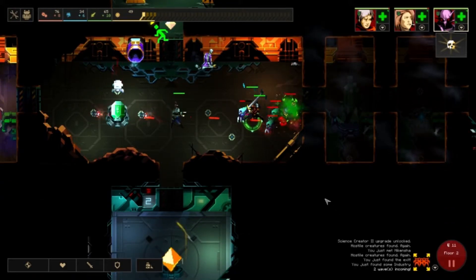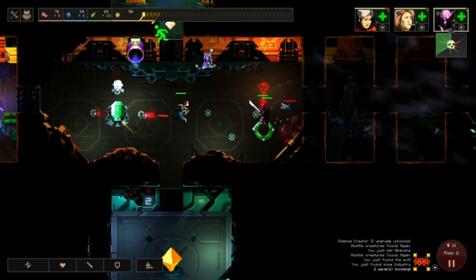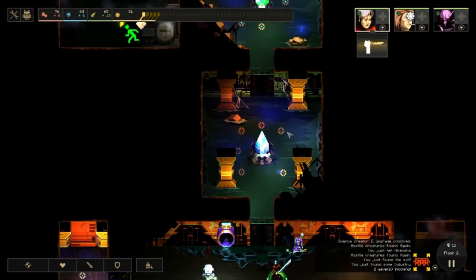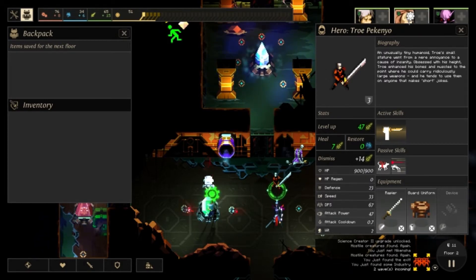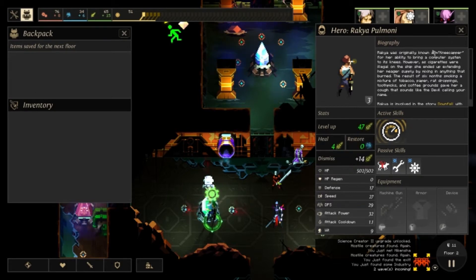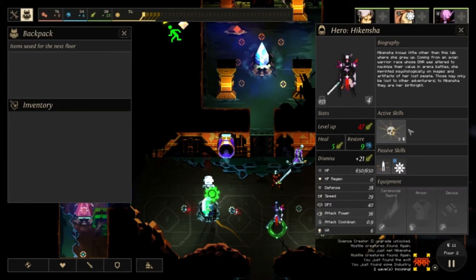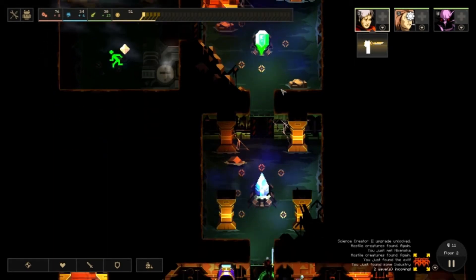I'm moving these two guys back to the choke point. My science is back up to where I can probably research something. I see there are two waves so this might be more intense — I can activate one of his abilities. It's kind of cool because he's like a cyborg too, he uses a sword as well. She hasn't even left the room yet — you can see my food is crazy high. I could upgrade him to level four probably.